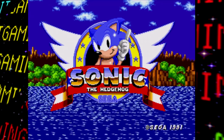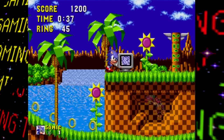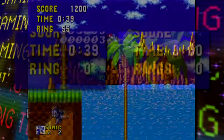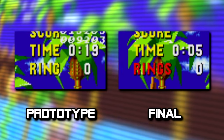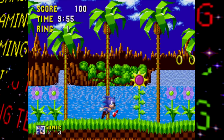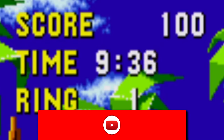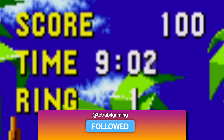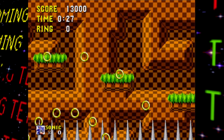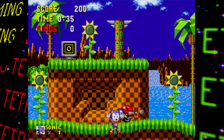Now let's get to the gameplay and stages. For general HUD changes, 'Rings' is displayed as a singular 'Ring,' it won't flash red when the ring count is zero, and the timer loops back to the nine-minute mark every minute after reaching it. This also means there's no 10-minute time limit before losing a life, so you're free to roam the stages freely. Additionally, the timer keeps counting up after a game over, whereas in the final it stops.